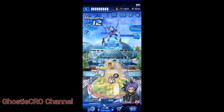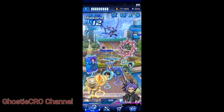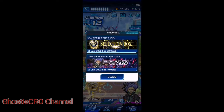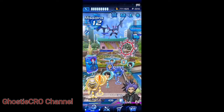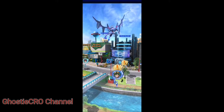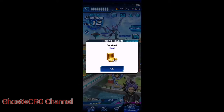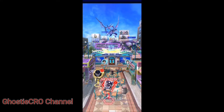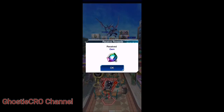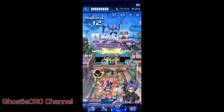I can get gems from the ranks. Let's check here — no gems here. No gems there either. Here is gold. Here are some gems, a little bit, not too much. Three gems. Let's go to the new box already.